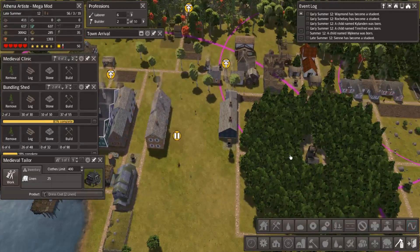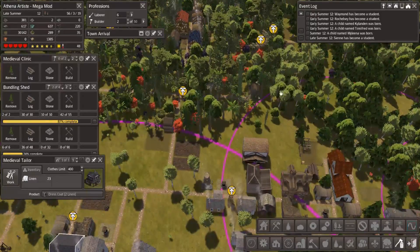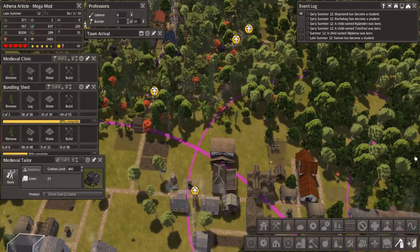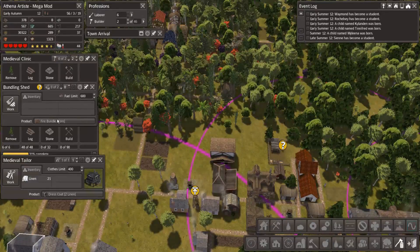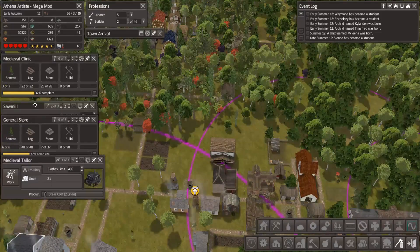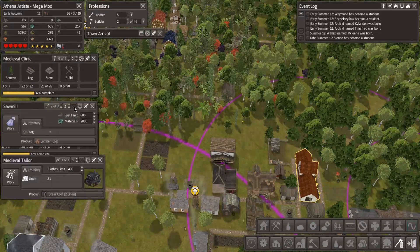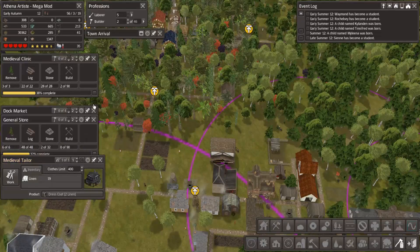We're just about done with our bundling shed, which is good. I'll only be putting one person there on the bundling shed. They are going to start with the sugar cane, and I did want to bump the fuel amount up so they could keep going. That should be plenty for now, so they're going back over to doing firewood.